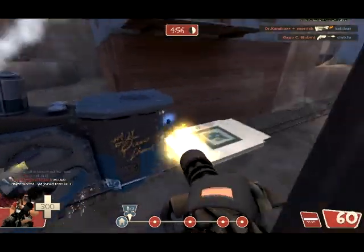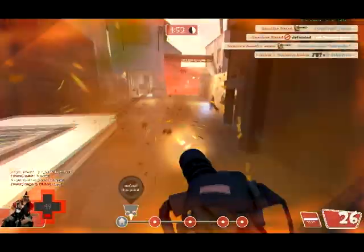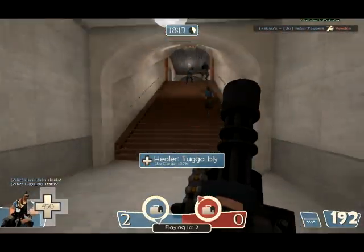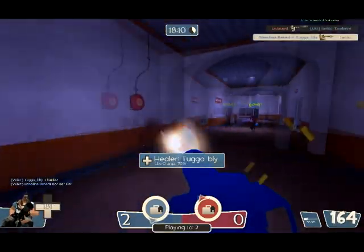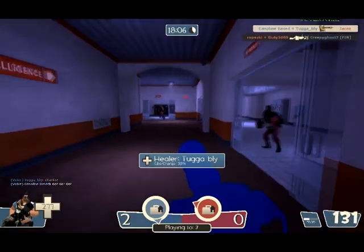The specs of this gun are that it's slow to use — it has a 30% slower spin-up time and a 25% damage penalty. However, once you use it and hit people, it's going to slow them down to 113 hammer units per second, which is about a third of the normal walking speed.